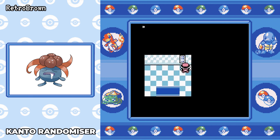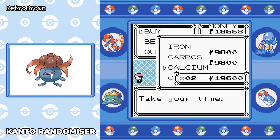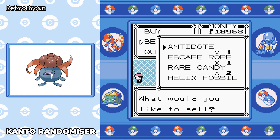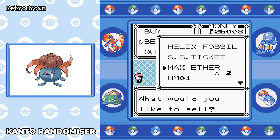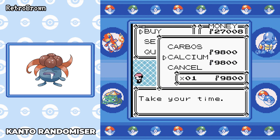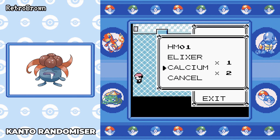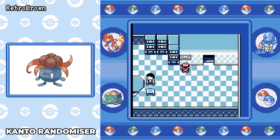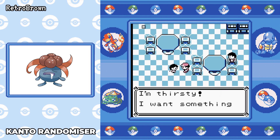Now we've beaten Surge it's time to head to Celadon. I haven't battled the rival here yet because I wanted to start boosting my stats as quickly as possible. We need to boost Speed to give us more of a chance to attack first and avoid being one-shotted in the late game. It's also a good time to sell useless items. I got Calcium as well, so Special Attack is going to be higher — hopefully we can one-shot things more easily.